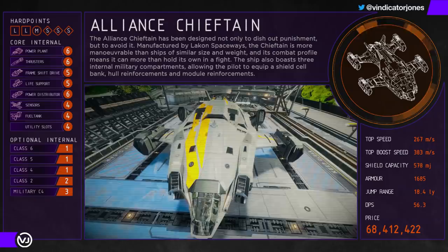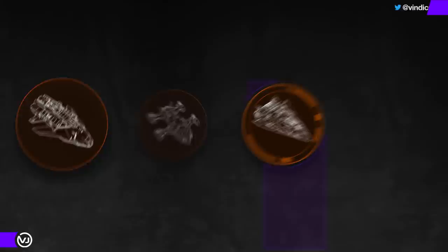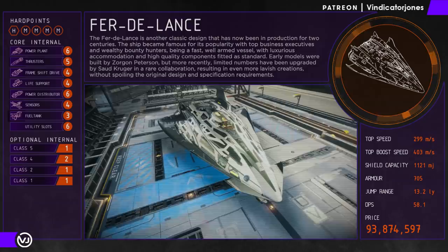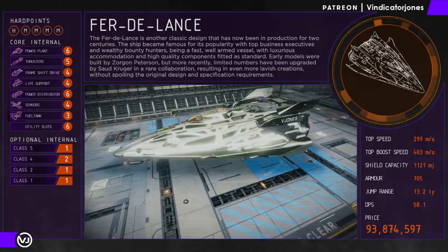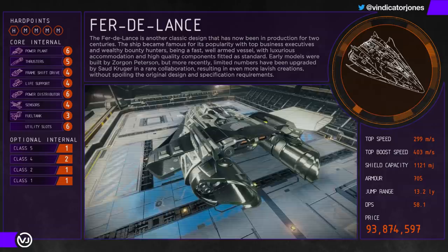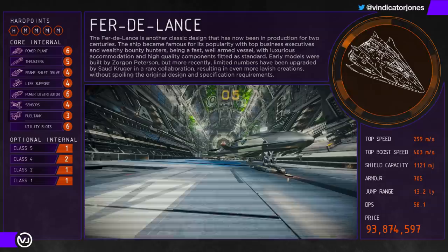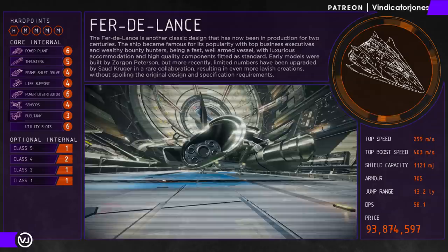Loading up with more exotic weapons such as railguns, frag cannons, and plasma accelerators sees the Chieftain turn into quite a savage little animal. The FerDeLance is Elite Dangerous's most widely used ship for combat with good reason. The FDL is incredibly well shielded, and using prismatic shield generators can yield some very high numbers. Couple that with six utility slots and shield numbers can skyrocket even more. However, it is lightly armoured — with about half the armour of both the FAS and the Chieftain. Speed is very good, but the handling can catch unwary pilots out and in certain circumstances can feel like a downgrade to the Vulture. The FDL requires you to learn how to fly it properly — it's not the easiest ship to fly effectively, and mistiming your boost cycle in a turn can be disastrous.